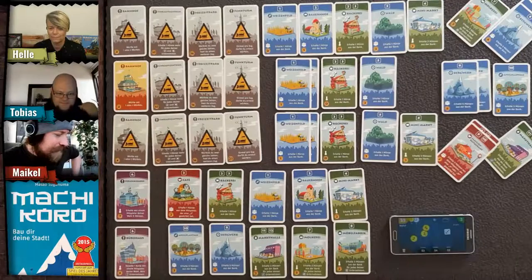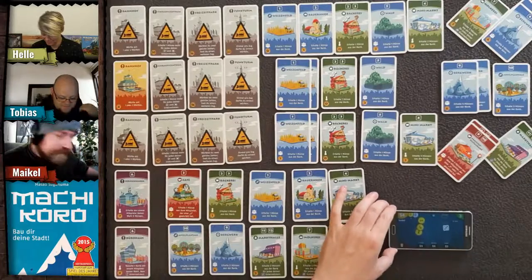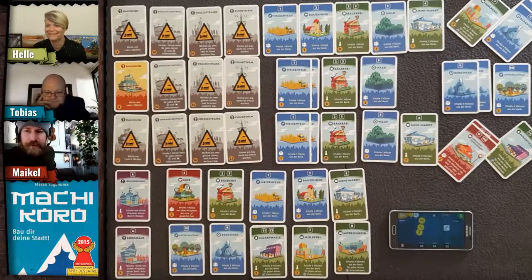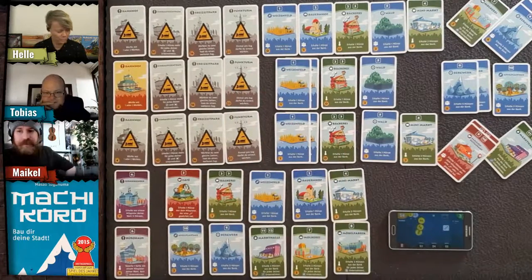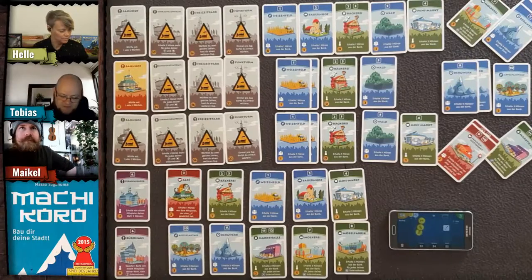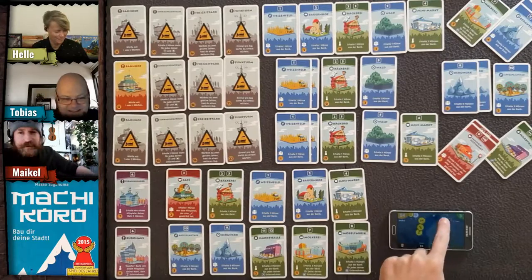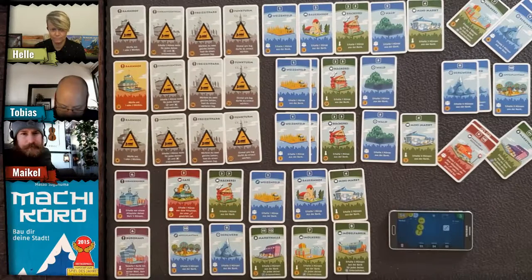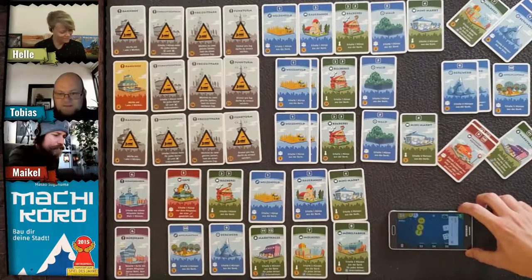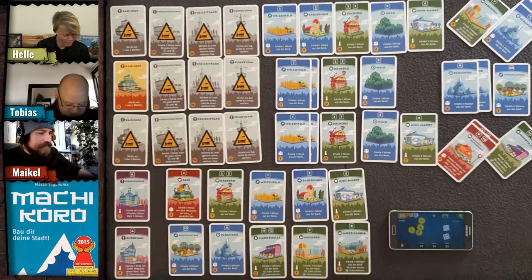I fill up to four coins and rejoin. It's Tobias's turn — he can now roll two dice since he bought the train station. He rolls a five: everyone with a forest gets a coin.